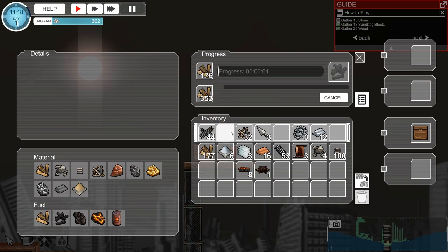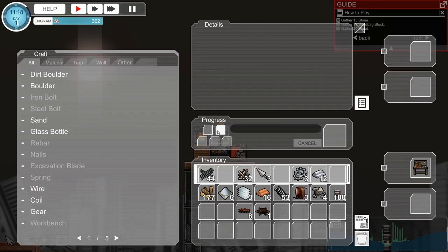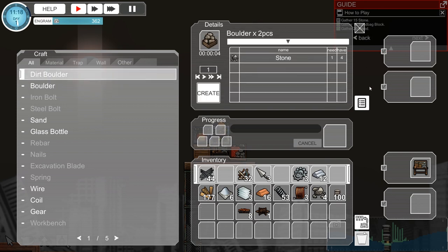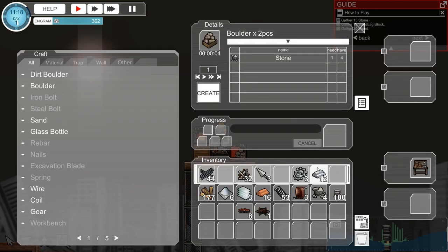To set up the forge, you have to put some kind of fuel in — you can see the fuel along the bottom left. Higher quality fuel will last far longer than lower quality. Right now I'm using wood to turn into charcoal, but eventually I want to set that up to use coal because that gives me the most bang for my buck.